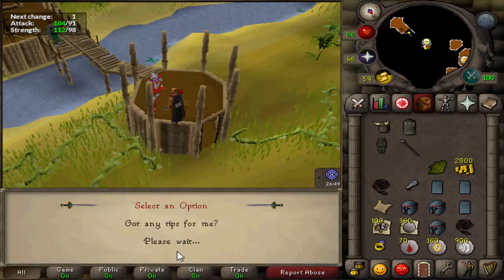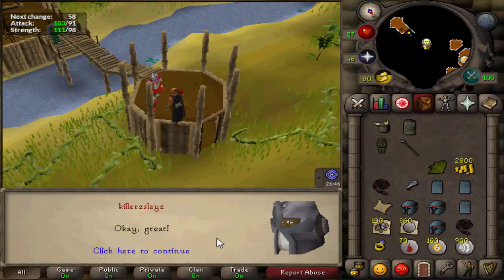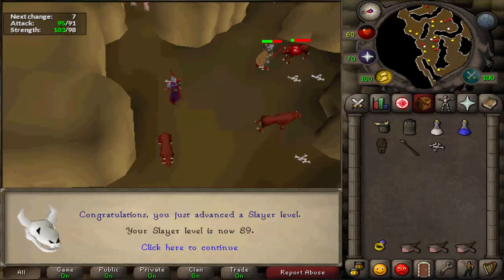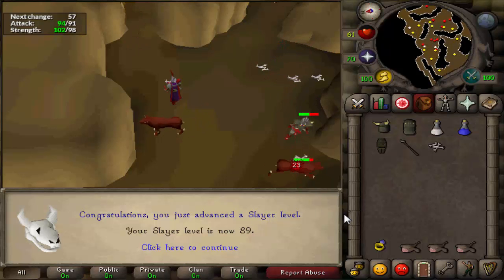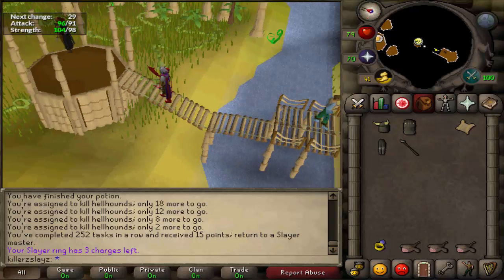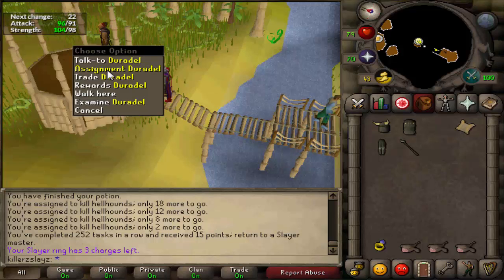I'm only 13k off my next slayer level now so I'm just going to get my assignment. 89 Slayer - I actually got my recorder on! I am so happy with that level because it's the highest slayer level I've ever had on any of my accounts. It's one level off Dark Beasts which is apparently amazing XP. I can't wait till level 90 now, and then there's level 92 for Smoke Devils. XP rates: 59.5k in strength, 24.5k in HP and 18.3k in slayer.